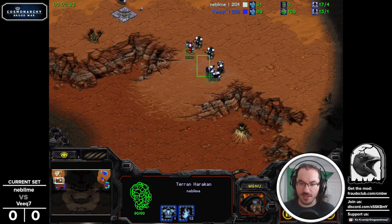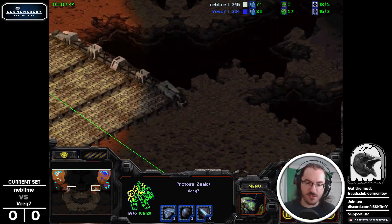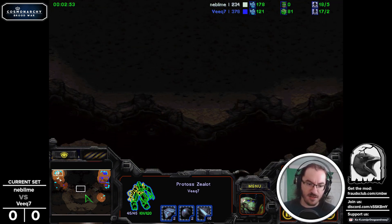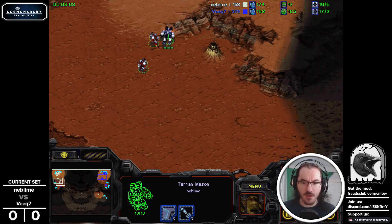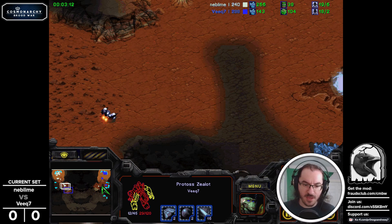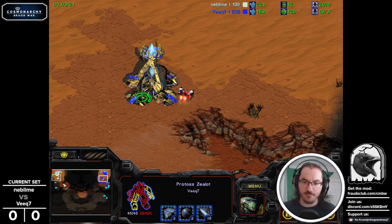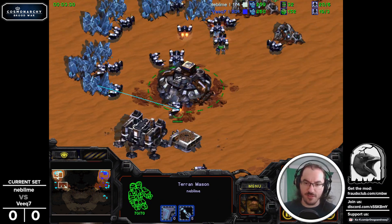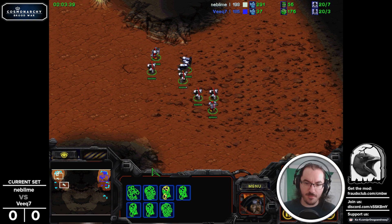A Huracan and a Mason are guarding the front line — very unlikely the zealot can do much at this point. A double Achmed goes to stim down and pick off the zealot, but didn't really follow through. Before I increased Maverick's movement speed, so that will be a little different. The zealot manages to escape, and the Mason finally dies, but could have gotten deeper into the base to scout something more useful — something Veeq can tidy up later.